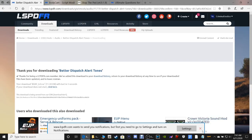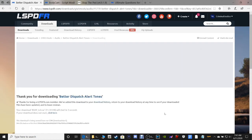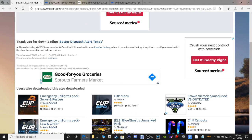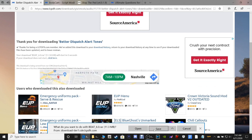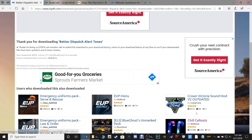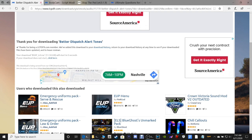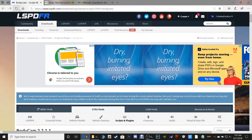You're going to want the bottom option where it says main file. With Better Dispatch Audio you can click Save to put it in your downloads folder or click Save As to put it where you like. Some of these files won't require Mega Sync because they're not as large.